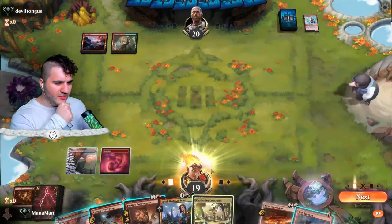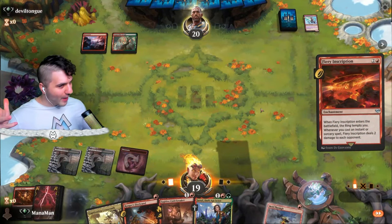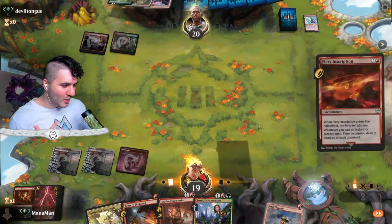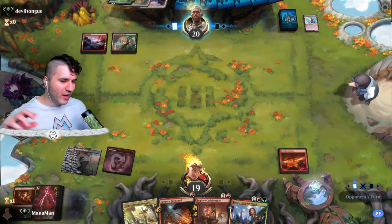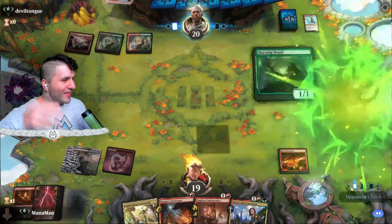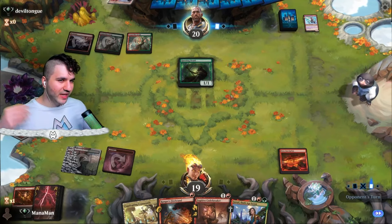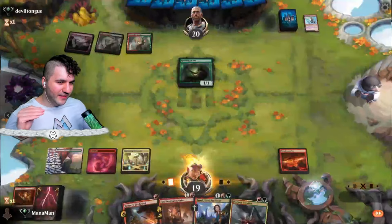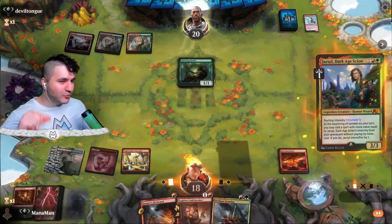Let's grab our Forest and get Fiery Inscription down. I assume they're running the same sort of thing. They have Questing Druid — I'm not personally running it, but you could make a case for it. Hopefully they don't have their own Fiery Inscription on turn three, which means we are well ahead of them in terms of racing. Another Perilous Iteration — let's drop Captivating Crossroads.